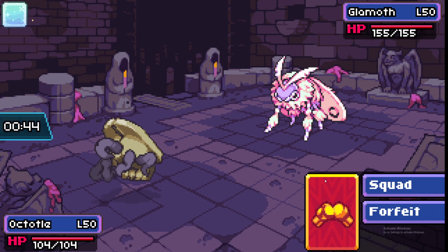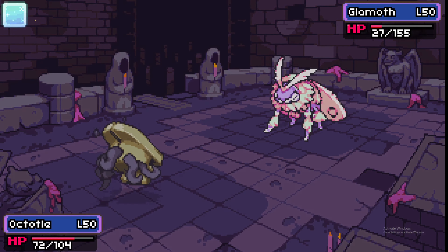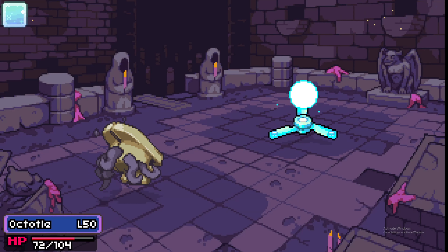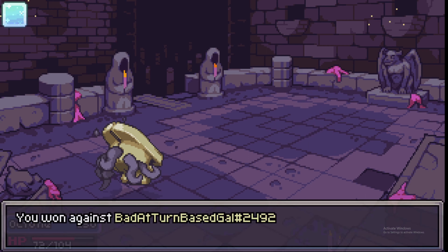My favorite Coromon to use with the Ackerstone is Octo, which has the trait Motivated. This means that if you outspeed something and take it out, you'll get a +1 boost to both physical and special attack, allowing it to snowball into a great cleaner and revenge killer.